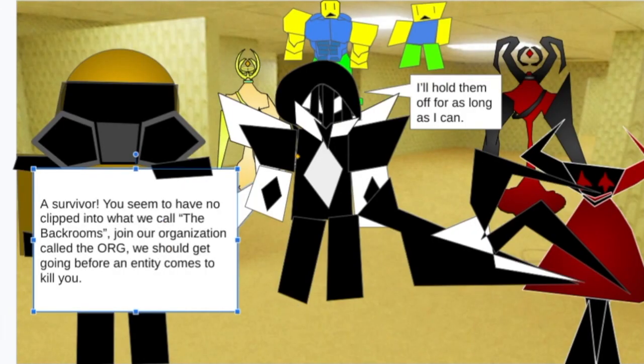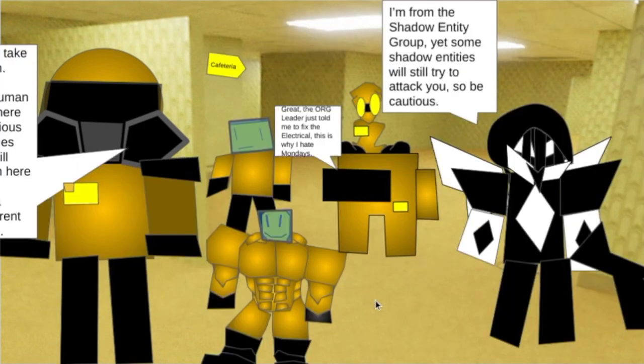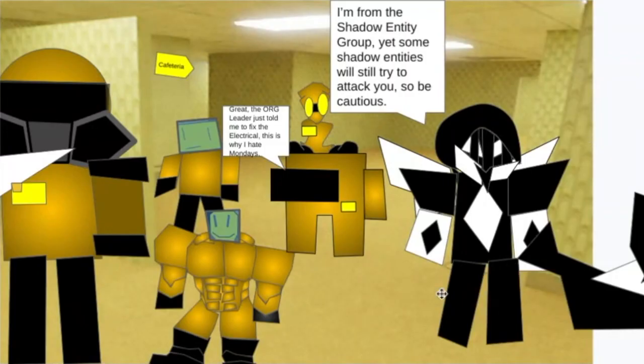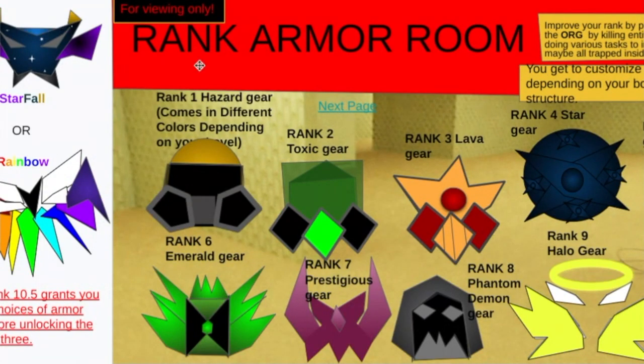There's a whole story — it's called the Org. As soon as you join, you kill entities. There's the Org Rank Army group, the other entities, and the Human Entity group, which is part of this — it's a kind of sus entity group. The Org Rank Army is probably the coolest part.